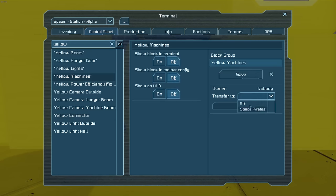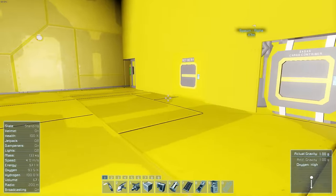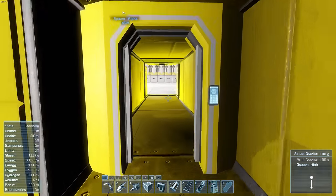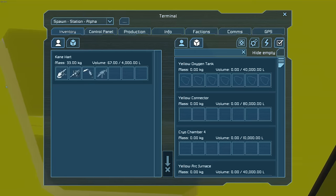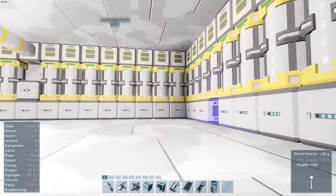You could say 'transfer to me' on the machine. But please, when you're finished, transfer them back to nobody so other people can use them — it's a pain if people have to grind things down. Everyone has a tank here, so if you want to fill oxygen bottles you can just throw them into the yellow oxygen tank and do it underneath each of the areas.